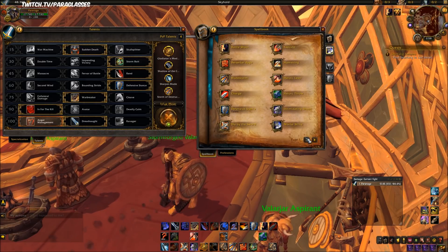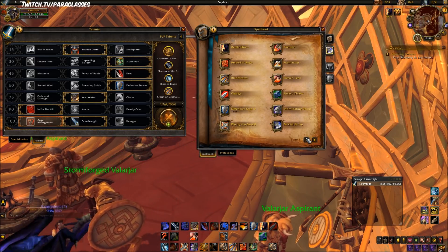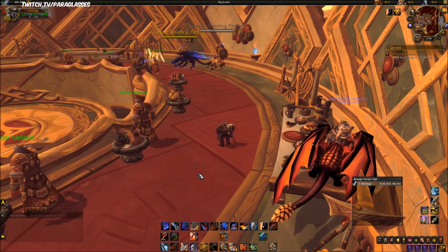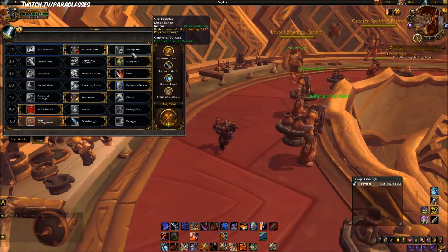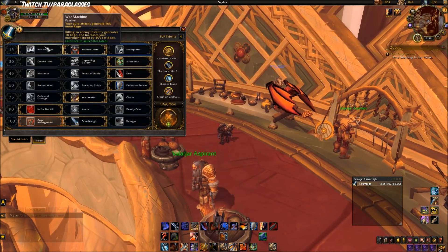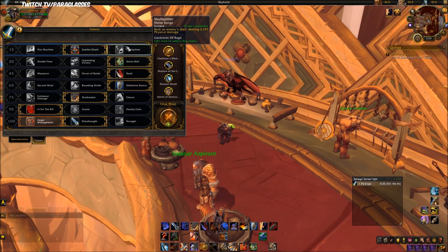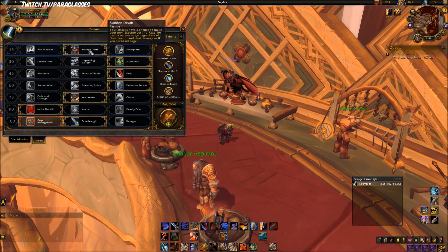Unlike Fury, Arms has more than two spellbook pages, so automatically it's better. Let's go over talents. I don't like War Machine — don't like it for Fury, don't like it for Arms, personally never going to take it. Your choices here are Skull Splitter and Sudden Death.